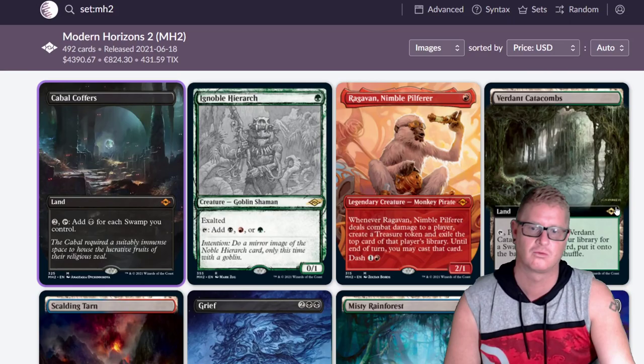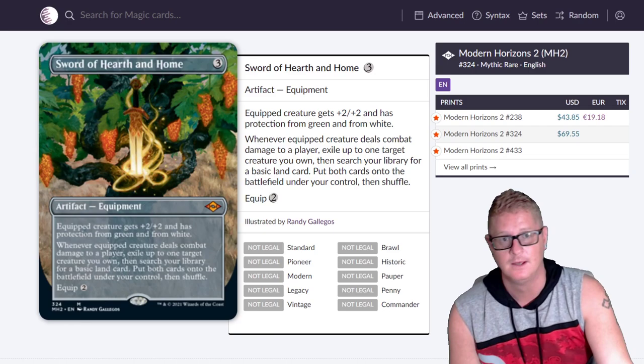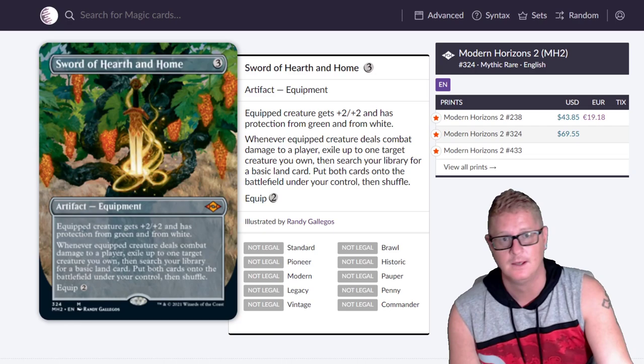That's all she wrote — some craziness with these card prices. The foil Sword of Hearth and Home is $140. Very, very crazy pricey cards.